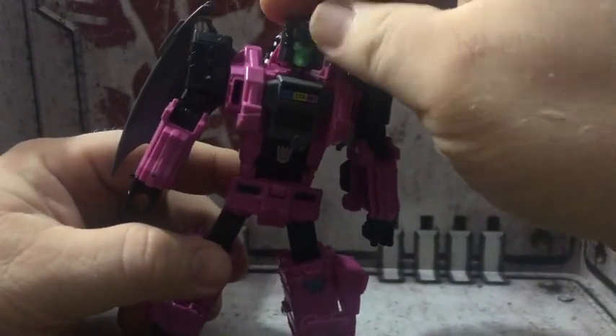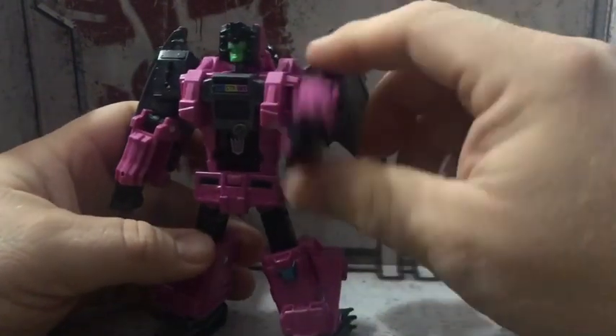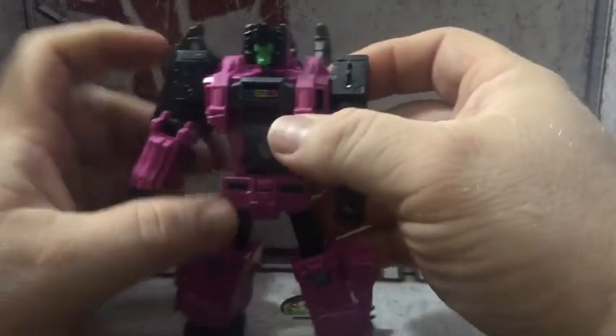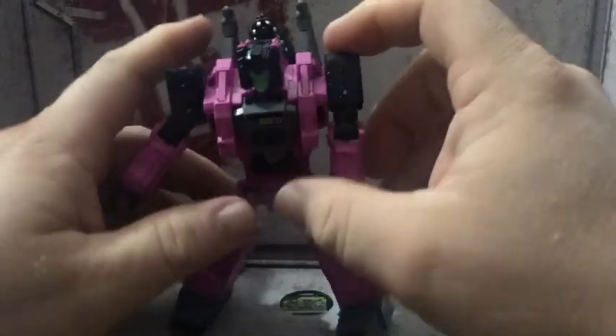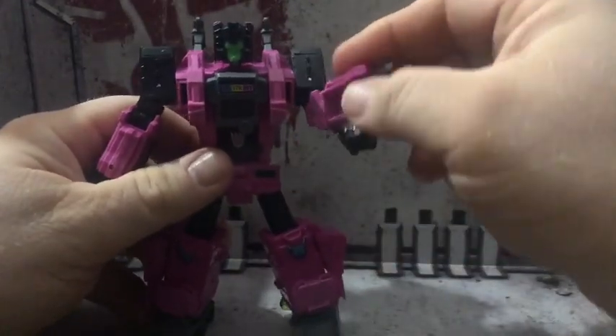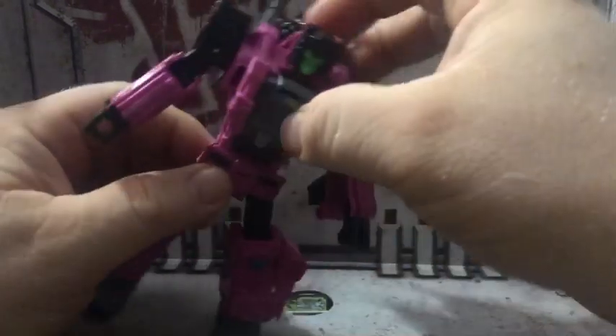The head, of course, is a Titan Master that can come off — we'll look at that in one second. Arms rotate 360 if you just move the wings to the back. There's the T-pose. Rotate of the forearm, bend of the elbow, no wrist articulation.